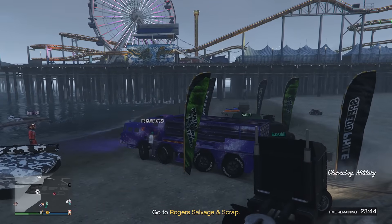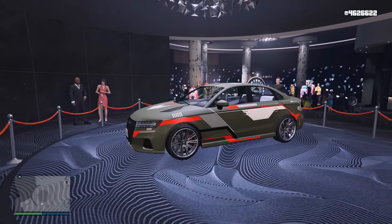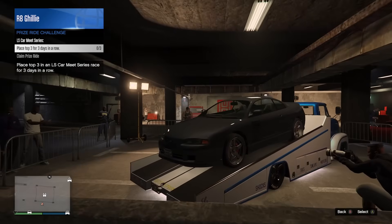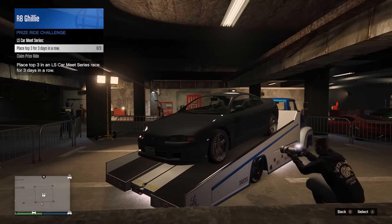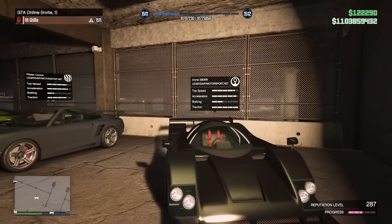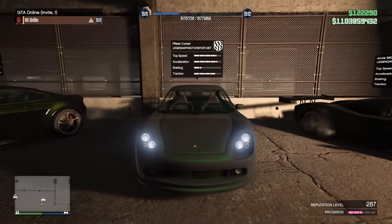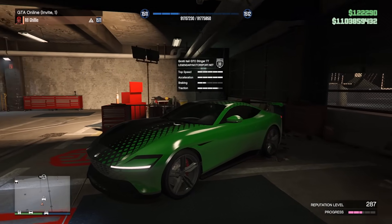The UFOs will be making a return starting on October 15th. The podium vehicle at the casino this week is the Tailgater S. At the LS Carmet the prize ride is the Penumbra FF, which you can win by placing top three in LS Carmet races for three days in a row. The test rides are the Annis S80RR, the Comet, and the Rapid GT, with the HSW ride being the Itali GTO Stinger TT.